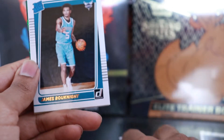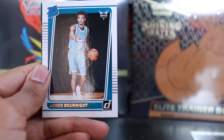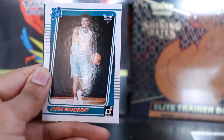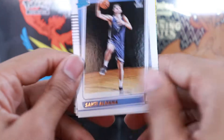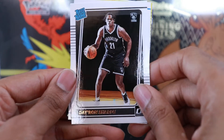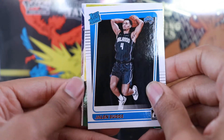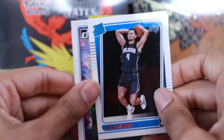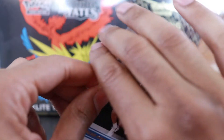We got Brogdon, Poirier, Hayward, Terrence Mann, Tyler Herro, Kevin Love. It looks like we have a laser in here. We have James Bouknight - I thought he was gonna get a lot more time this year but he didn't. I think he was in the G League at one point. We have Santi Aldama - not too familiar with him. Davion Sharp, Jalen Suggs. We have a Giannis Complete Players insert from the back, and a Great Expectations Kai Jones.